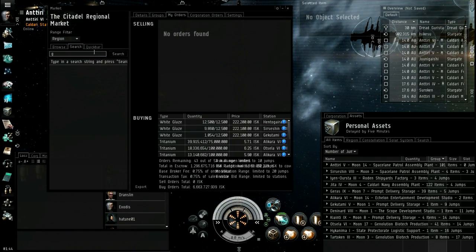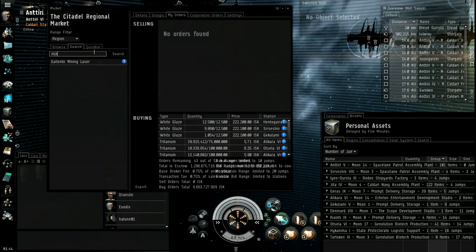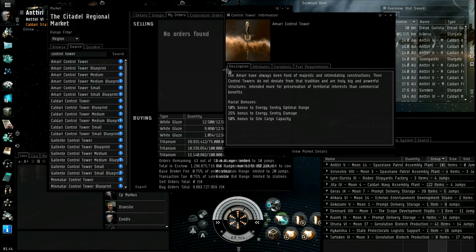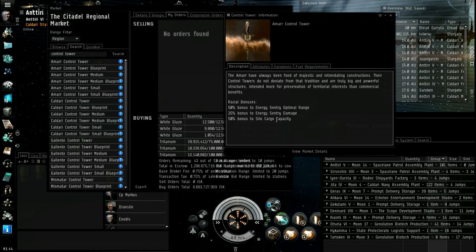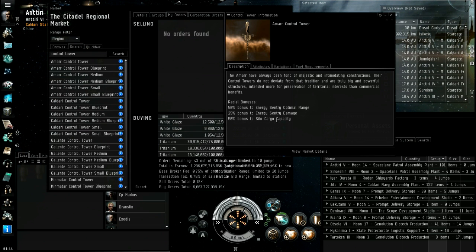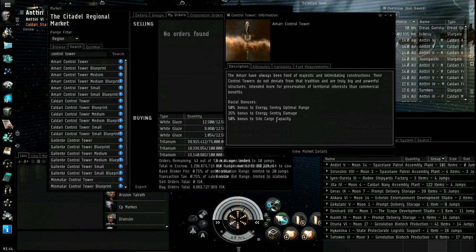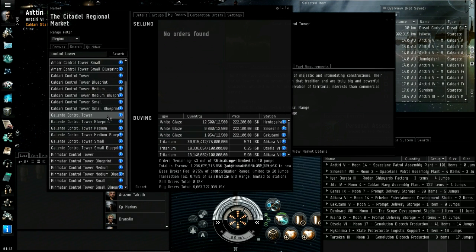Here are the Amarr bonuses: energy sentry optimal range, and silo cargo capacity. You can anchor storage bins called silos — that's for moon mining. Moon mining is low sec and below only, not high sec. But you can mine moons — that's a whole other topic. I've never done moon mining, but look it up if you like. Moon mining produces stuff for T2 components, by the way.